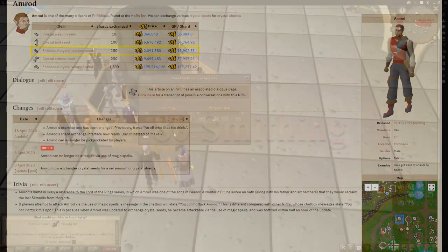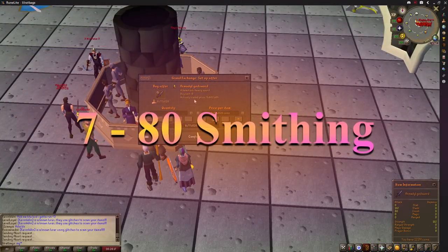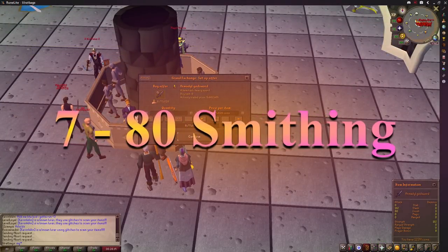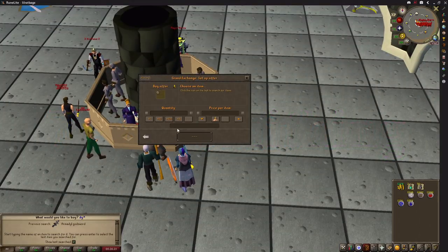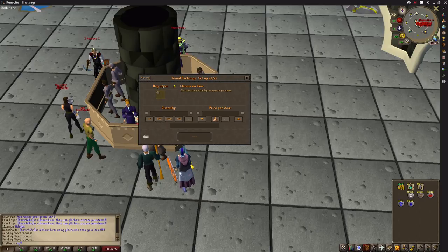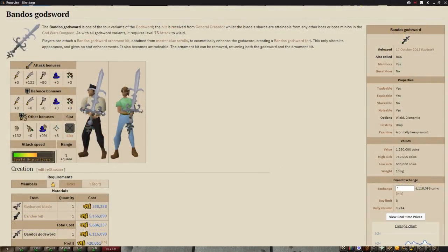Godswords can also be very profitable — you can make money simply by creating them or even just creating the blade from Godsword shards 1, 2, or 3. The blade costs around 500k and it's fairly common for the hilt to be much less than 500k less than the sword, meaning simply putting them together gives you a very easy and very quick profit.